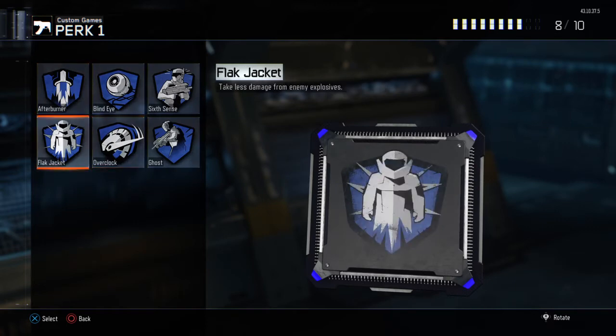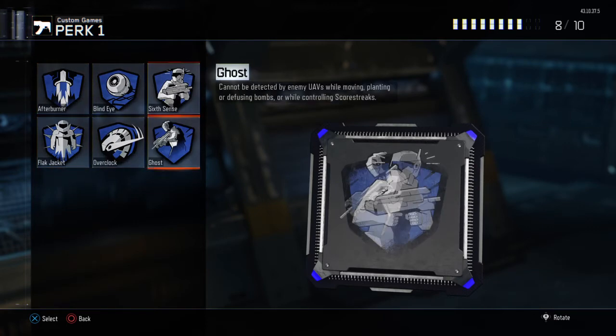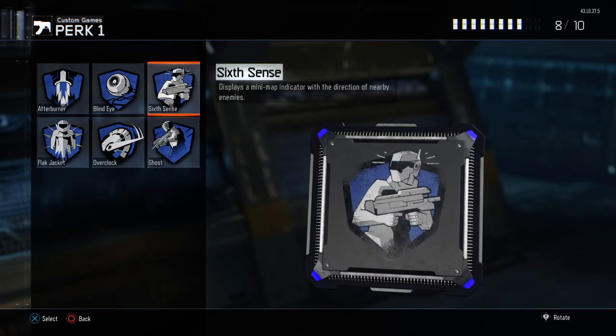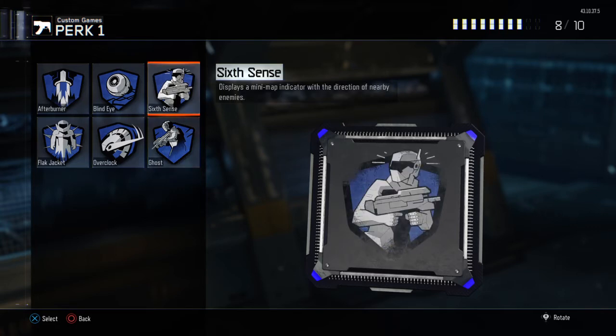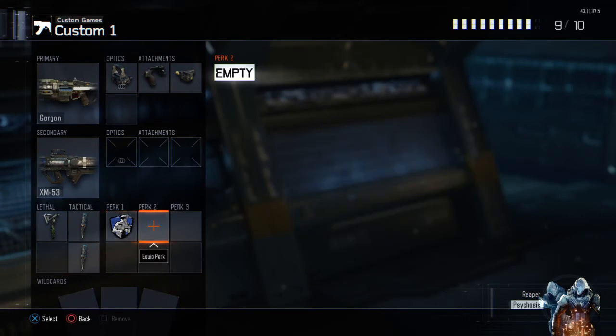For perks, I usually use Ghost and Six Sense. Ghost is really good because when you're moving and shooting you're not really going to get seen by UAVs. Six Sense is good because when people are pretty close to you, you'll see them, so you get an advantage on them.